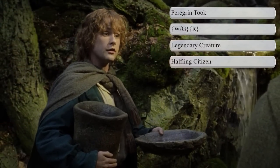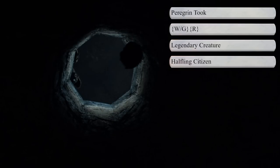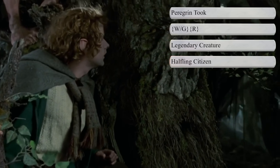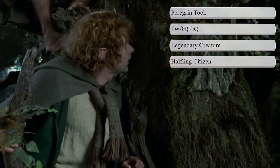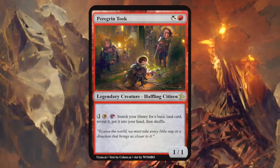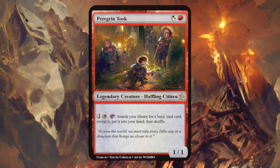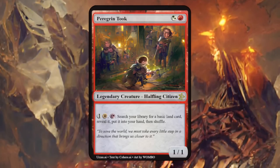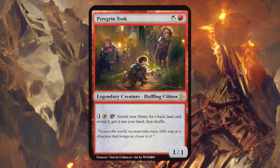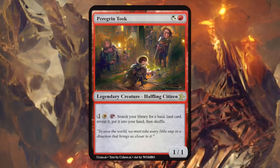Next up is Peregrin Took, more commonly known as Pippin. He was one of Frodo's youngest and closest friends — a cheerful if sometimes thoughtless hobbit with a knack for doing the wrong thing at the wrong time. We've gone with the Naya color combination, a white-green hybrid and then red, for a halfling citizen. Pippin is a 1/1, and for one white we can tap it to search our library for a basic land card, reveal it, and put it into our hand — kind of like the Weathered Wayfarer, except only basic lands and a bit more expensive. I love the flavor text: 'To save the world, we must take every little step in a direction that brings us closer to it.'